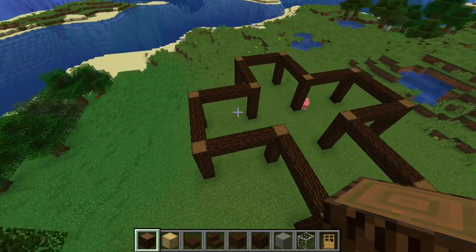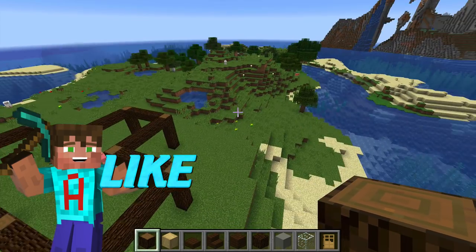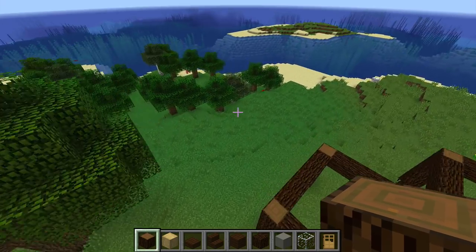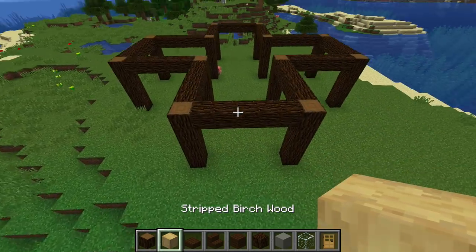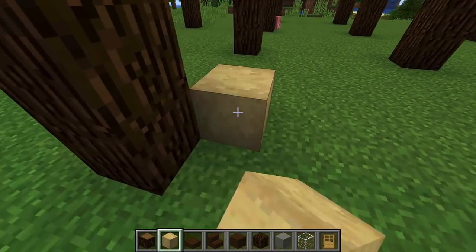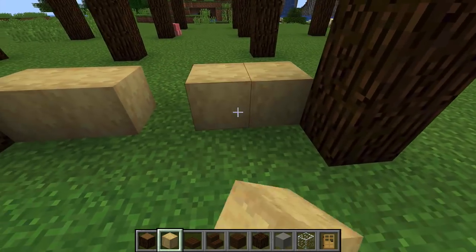And there we go - we've got a nice cross shape. This is a really nice setting; we've got water on both sides, a nice big tree, and some rocks in the background. I thought it was quite a nice setting for a house. What we're going to do is use stripped birch, because look at the contrast that gives against this dark oak - I really like it.